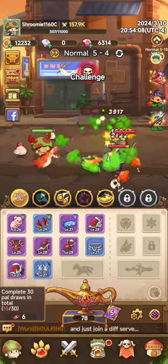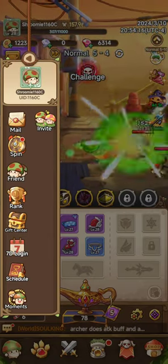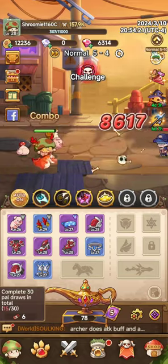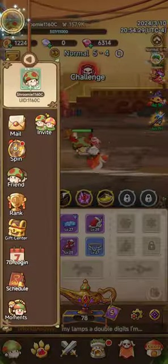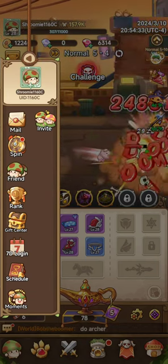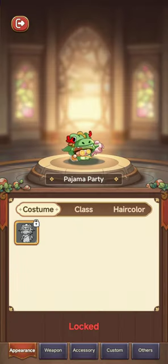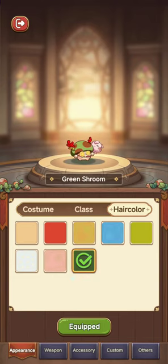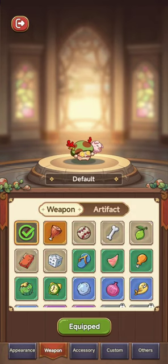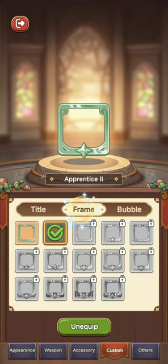One thing I really like that I wish Growstone had is skins. There are like skins and different colors you can apply to your character. The weapons are kind of wacky, and there are accessories too.